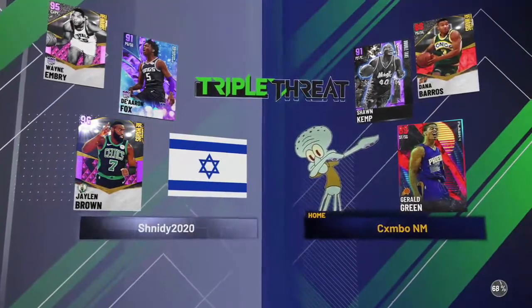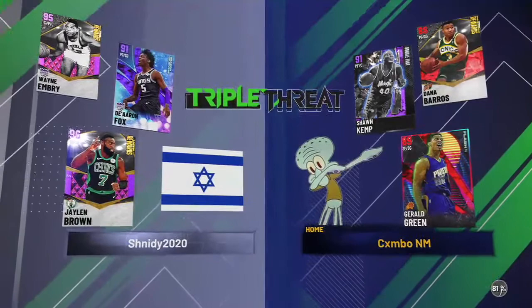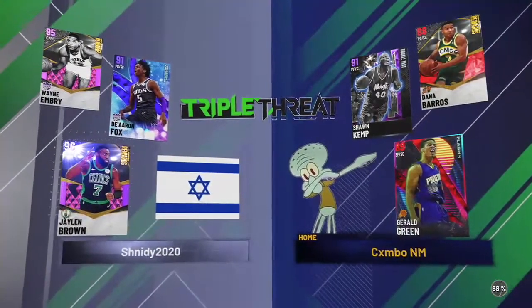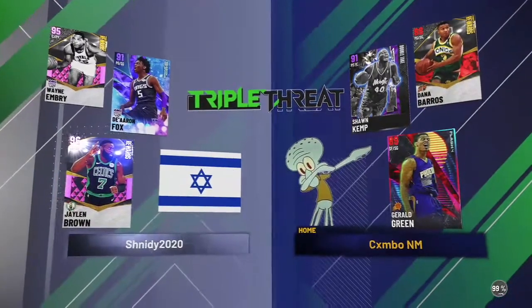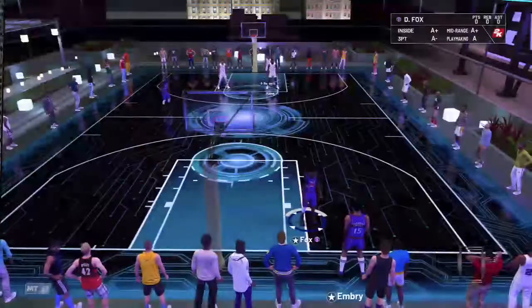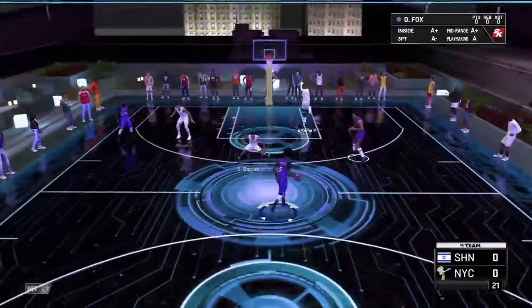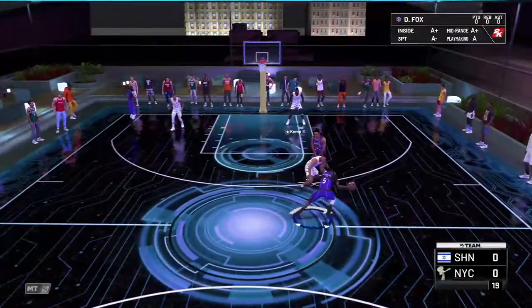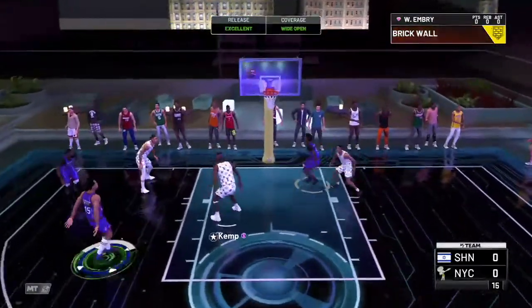We've matched up against Sean Kemp, Dana Barrows, and Gerald Green. I do want to get that Dana Barrows - it's only 10 wins which doesn't seem that hard, and he looks like a very good card. Sean Kemp is also very nice at like 4,000 MT. Gerald Green is not the best. Sean Kemp is a pretty good card so I want to try a pick and roll and see.